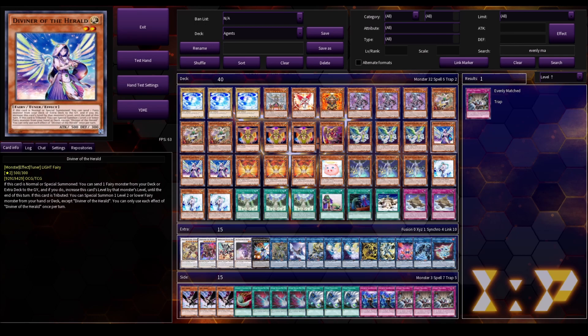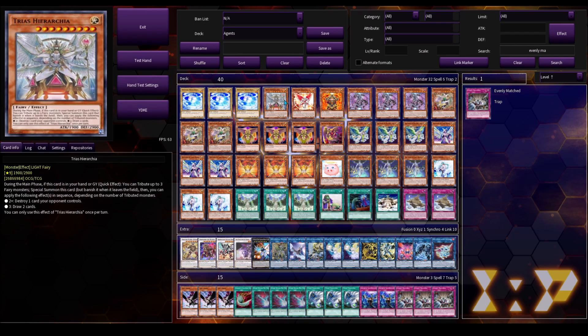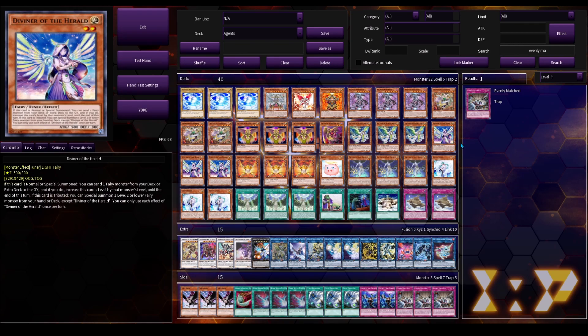Then we have Diviner of the Herald. You use this to go into Trias Hierarchia, and then use that combo to go into your Link 2. We don't really use it for being a tuner, but because it is a tuner you can go into Halk from this — not that it's incredibly useful, but it is an option if you're trying to Link Climb, and we do run Access Code, so that option is available.